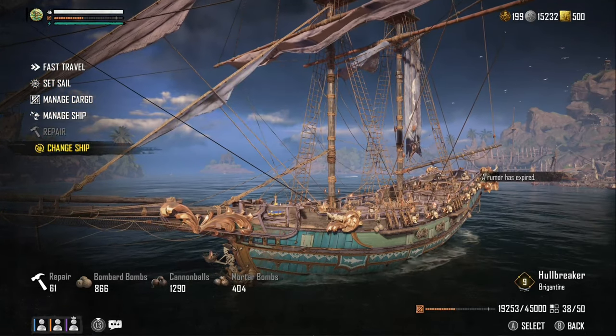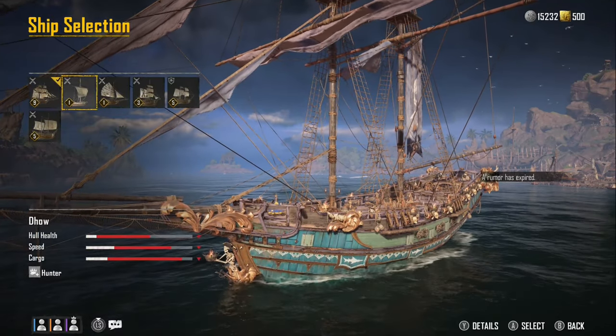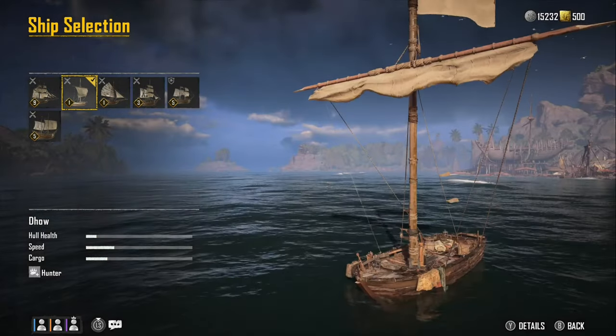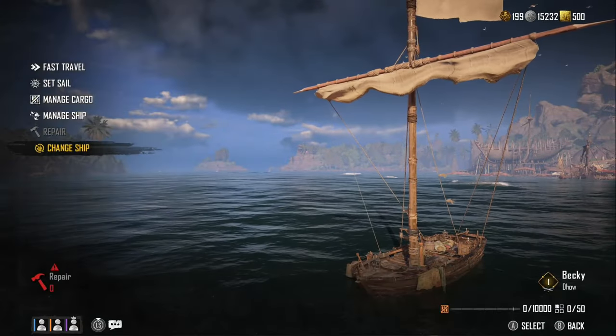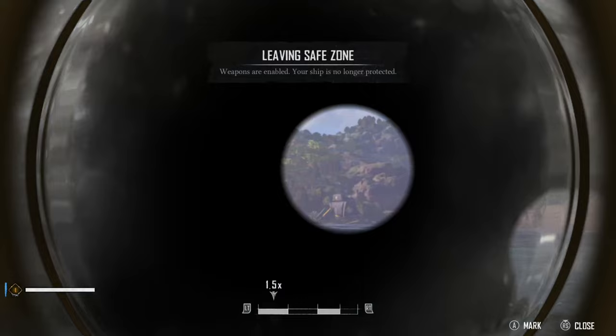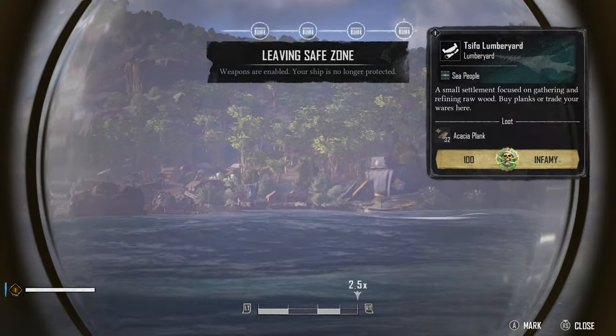Hey everybody, playing Skull and Bones and we are working on throwing a hundred spears at enemy ships. We're going to have to use our dhow for this so that we can actually throw the spears. Once we're out here in the first main pirate port of the game, we're going to exit this safe zone area, and the strategy was to use our spyglass to try to find low level enemies.